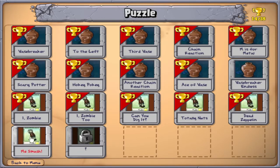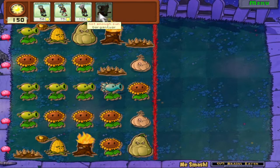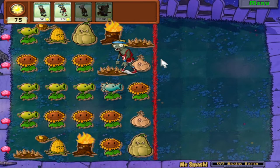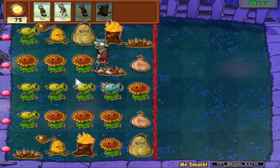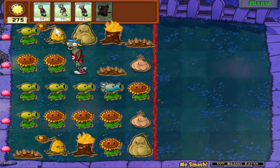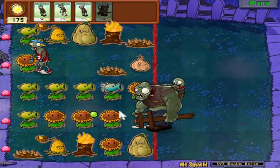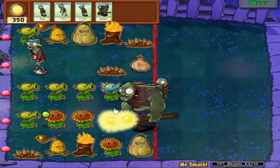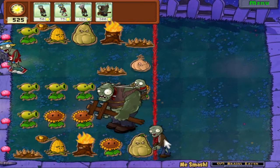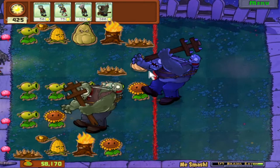Next iZombie level is Me Smash, and here we get the gargantuar. He costs 300 sun, which is a lot, but he's a gargantuar, so it's pretty fantastic. We also have pole vaulting zombie, who's only slightly more expensive than the regular zombie, but he can hop over the garlic. Colonel Pult is highly annoying though - because if he just randomly decides to throw butter over and over again, it can royally screw up your strategies. I'm going to send a gargantuar down this lane to get rid of that garlic.